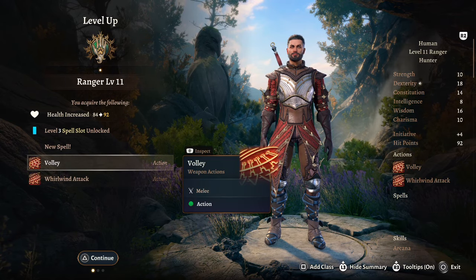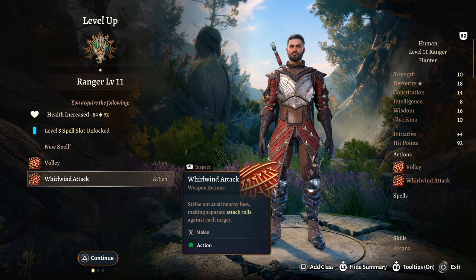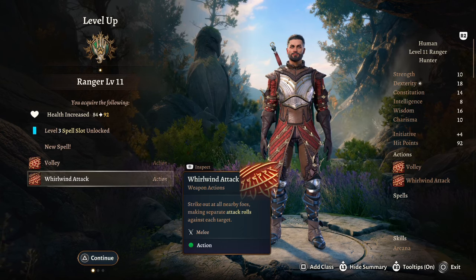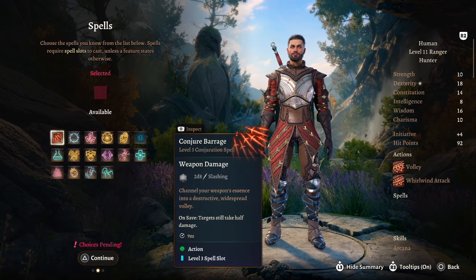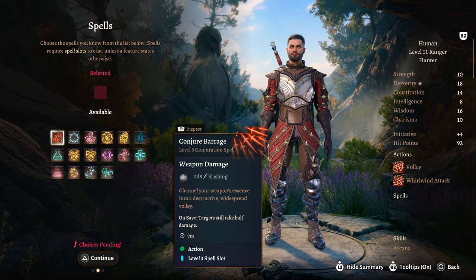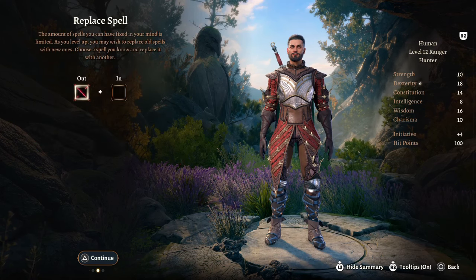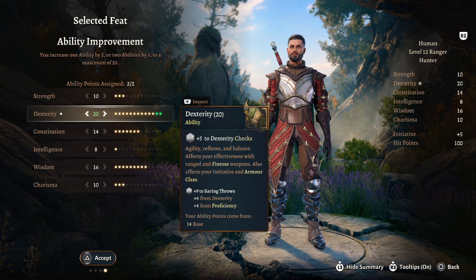At Ranger Level 11 we get more actions: Volley — a weapon attack hitting multiple targets — and Whirlwind Attack, which strikes out at all nearby foes with separate attack rolls against each one. Really good ranged and melee options. For our spell, I'm taking Conjure Barrage, which channels your weapon's essence into a destructive widespread volley. Finally, at Level 12, our last feat bumps Dex up to the maximum of 20.